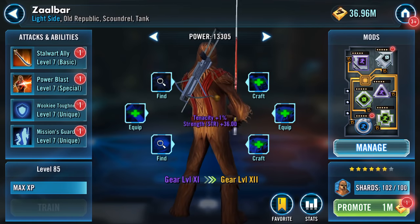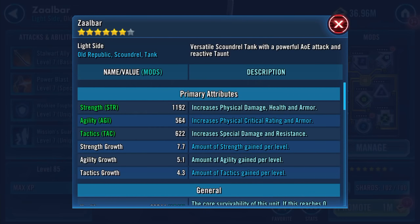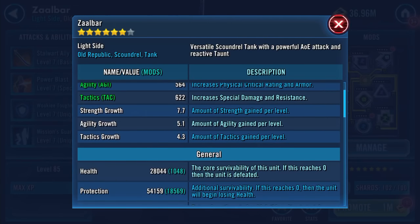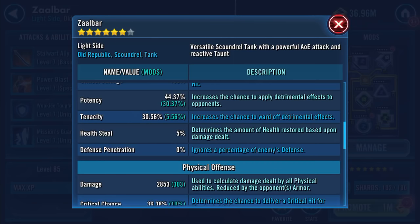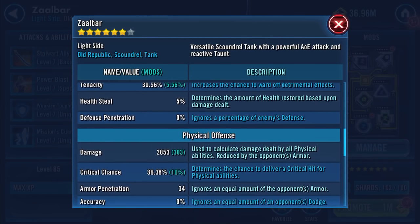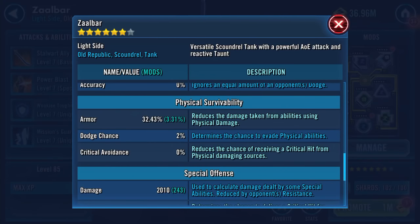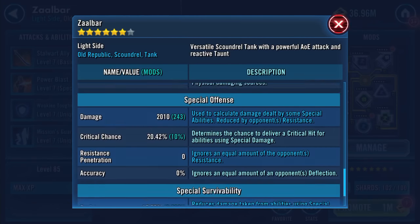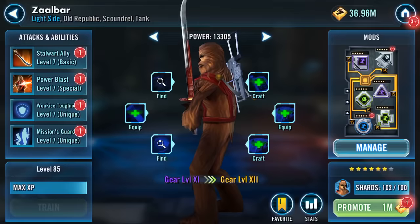Got Zaalbar up to gear 11! 1192 on his strength — whoa, huge jump again. So now 74.82k health and protection. 2853 on his damage. Didn't realise he also gets 34 armour pen. 32.43 armour, 2010 special damage, 17.79% resistance.